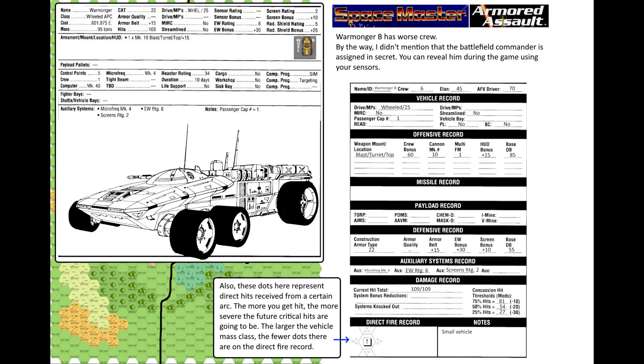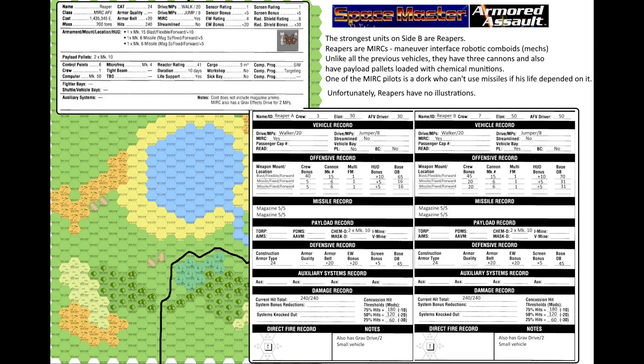These dots on the vehicle display represent direct hits received from a certain arc. The more you get hit, the more severe future critical hits are going to be. The larger the vehicle mass class, the fewer dots there are on the direct fire record. The strongest units on Site B are Reapers — Maneuver Interface Robotic Comboids, also known as Mechs. Unlike all previous vehicles, they have three cannons and payload pallets loaded with chemical munitions. One of the Merc pilots has no missile bonus whatsoever. Unfortunately, Reapers have no illustrations.